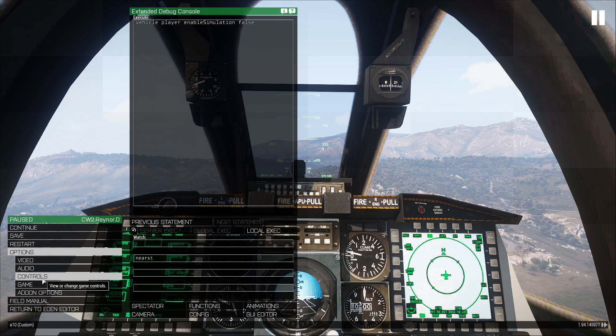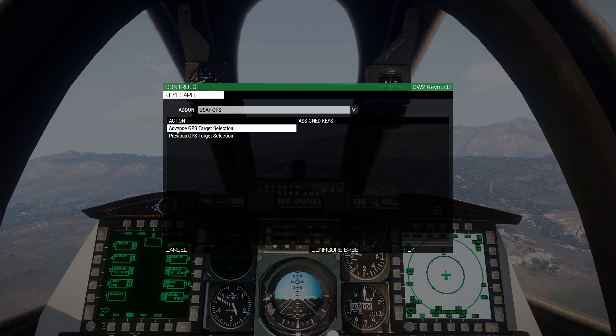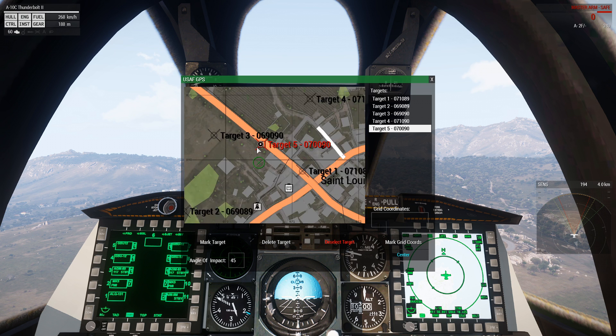One more way you can toggle between your targets: go into Options, Controls, Configure Add-ons, and go to USAF GPS. You're going to see two actions here which select the next and previous GPS targets. That way you can quickly switch between target points and ripple off multiple weapons at a time.